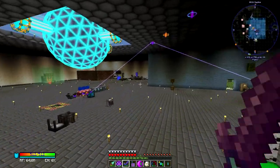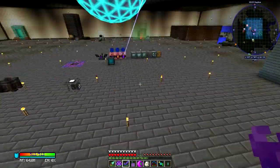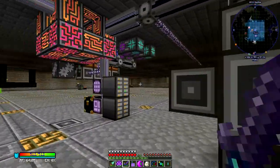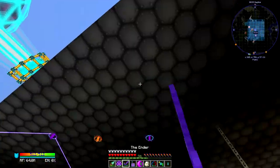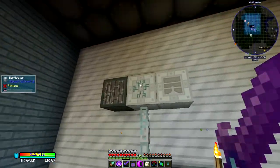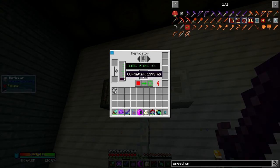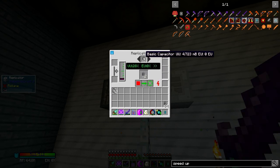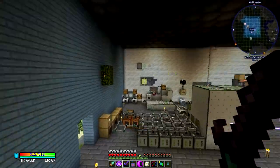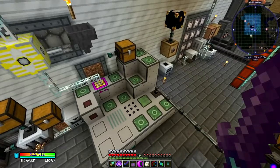So this episode I'm going to take care of a problem. I know I said I was going to try and do the solar thing, but we've got a bigger issue to take care of first. I'm starting to run very low on UUMatter, and I need tons of capacitors. We need to get UUMatter production back online using one of these.